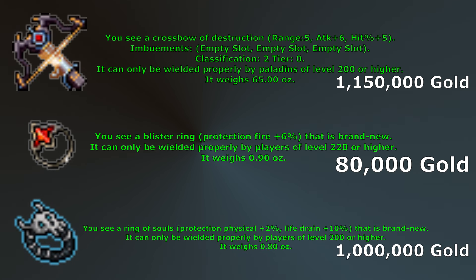There are a few items that become available at level 200 but you probably won't need them at first: Crossbow of Destruction, Blister Ring, and Ring of Souls. The Crossbow of Destruction has 1 more attack and hit percent than Rift Crossbow, so it may be worth it if you are hunting a lot with a crossbow or doing a lot of bosses, but it can definitely be skipped. Blister Ring gives 6% fire protection, lasts 1 hour, and can be recharged for 2 silver tokens — grab 2 so you don't run out mid-hunt but don't worry about these until hunting spawns with a lot of fire damage. Ring of Souls gives 2% physical protection and 10% life drain protection, lasts 2 hours, and can be recharged using 2 silver tokens. It is quite situational — it can be helpful in Venuta or if you have a team to hunt Spectres.